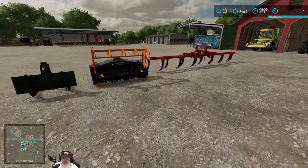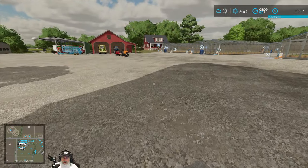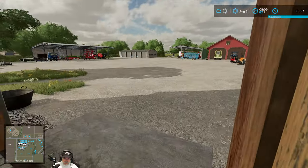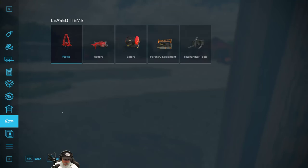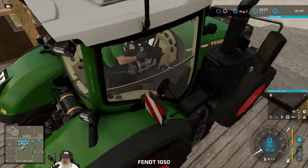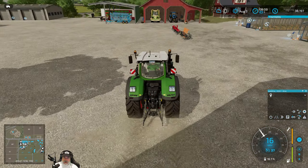We'll use the Fendt for the big subsoiler. For field creation, what's the horsepower requirement? It's 320. The New Holland can run this on the normal field — it's about 312 horsepower, a couple of points above. If it's just a couple horses off it's not going to be a big deal.